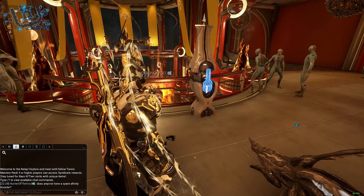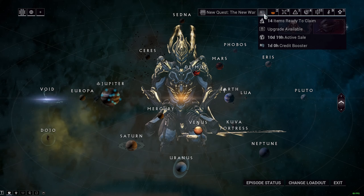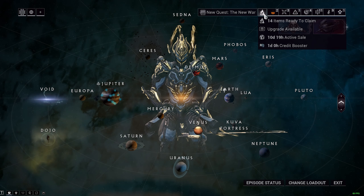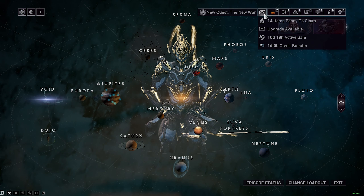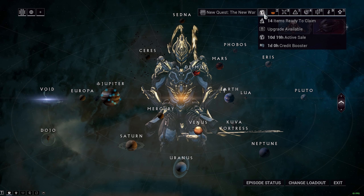I'll be waiting just a little bit to see if anybody has any spare affinity boosters. I did not get one from the Earth Relay, but make sure you wait around enough to get one. Also keep in mind that if you already have an affinity booster from logging in or from the store, and you get one from the Earth Relay, both would stack — in fact, all three of them would stack: the one from the store, from logging in, and from the Earth Relay.